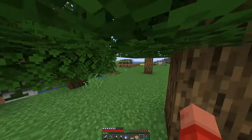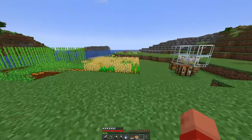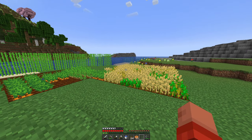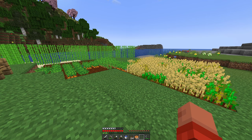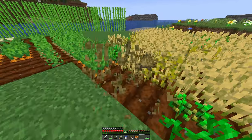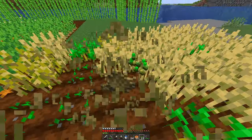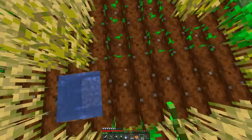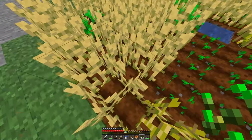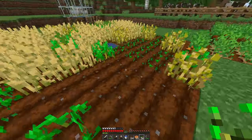Somebody in the comments in the last episode — Micas7 — said if you put different crops in a stripe formation, they'll grow faster. And I did not know that. I've been playing this game for so long, I didn't even know that. An amazing tip. I actually looked it up to see how much quicker it would grow and apparently it's like two times as fast.